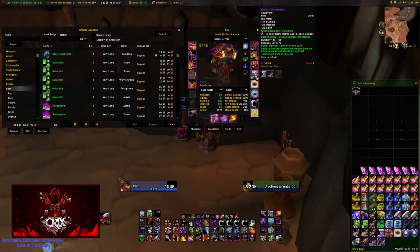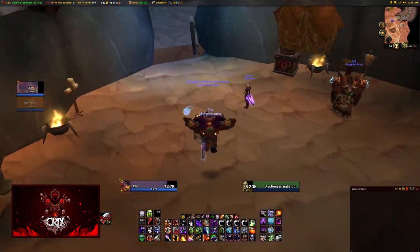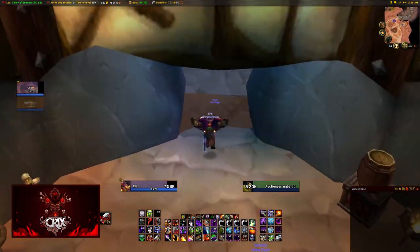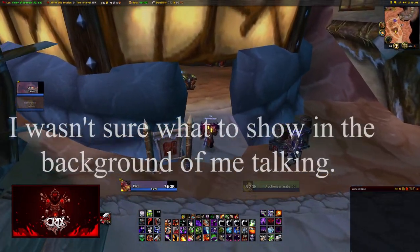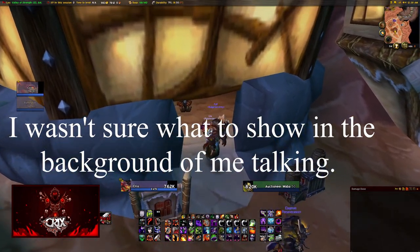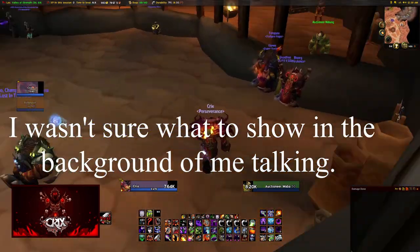TBC introduced the ability to augment your gear with gems. Gems are stones typically cut by jewel crafters and are put inside sockets that you can find on certain pieces of gear. These sockets allow you to customize your gear to either make you stronger or more defensive. There are many gem choices and colors to choose from and I'll be going over all of them — at least the important ones.